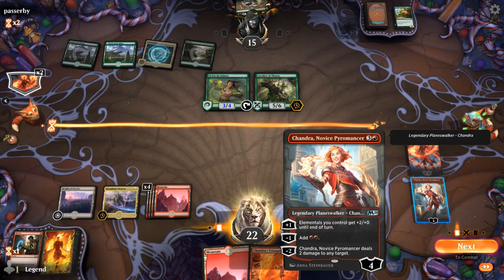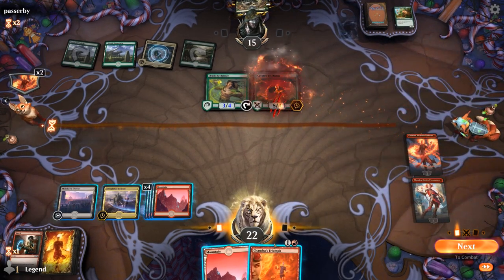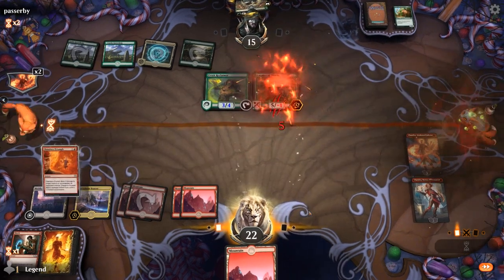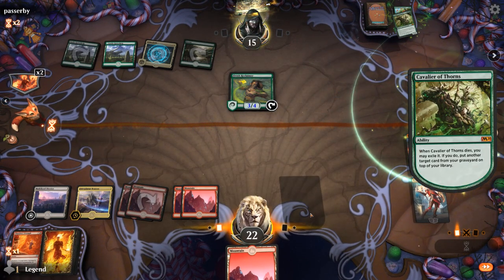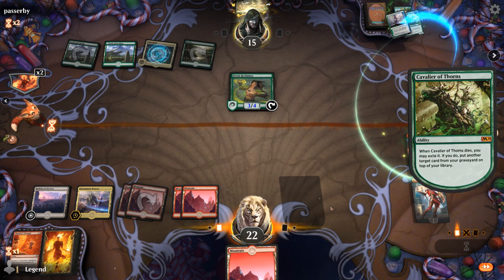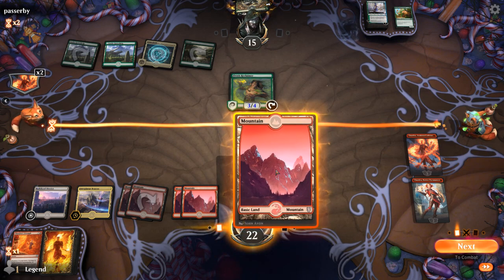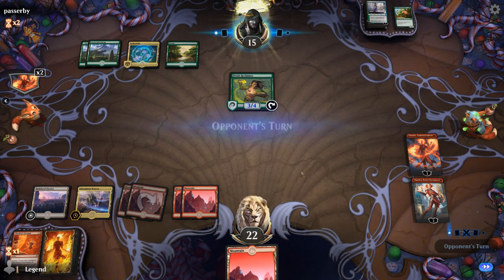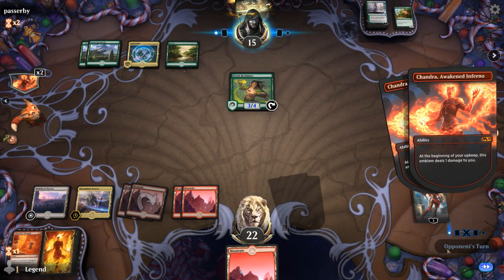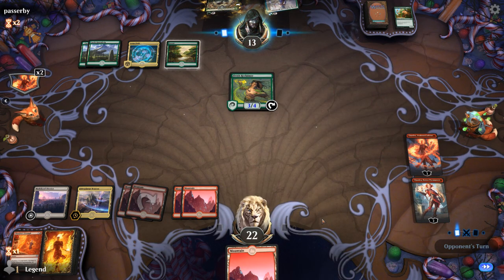We'll minus, and then I have the option of chump-blocking the Elvish Reclaimer to save Chandra for a couple extra activations. Cure is pretty good too with the Lotus Field untapping and making three mana. I'll keep Mountain in hand in case we find Cavalier of Flame — something to discard. Opponent takes two. Whenever Cavalier of Thorns shows up it's like we're stuck in a wind tunnel all of a sudden.